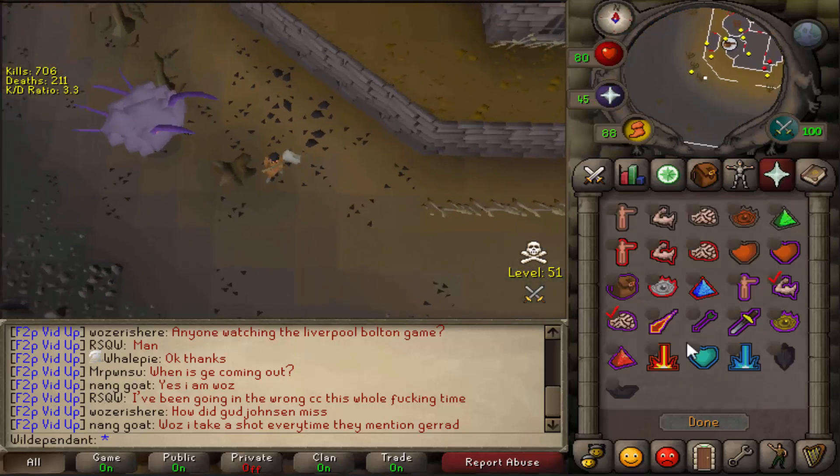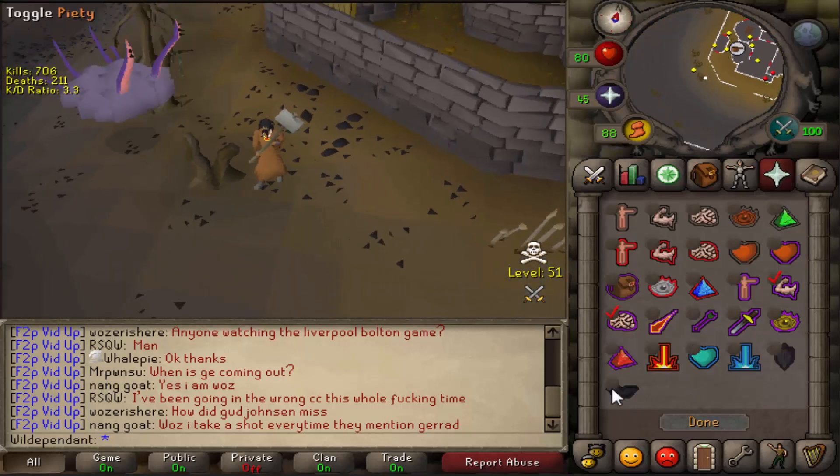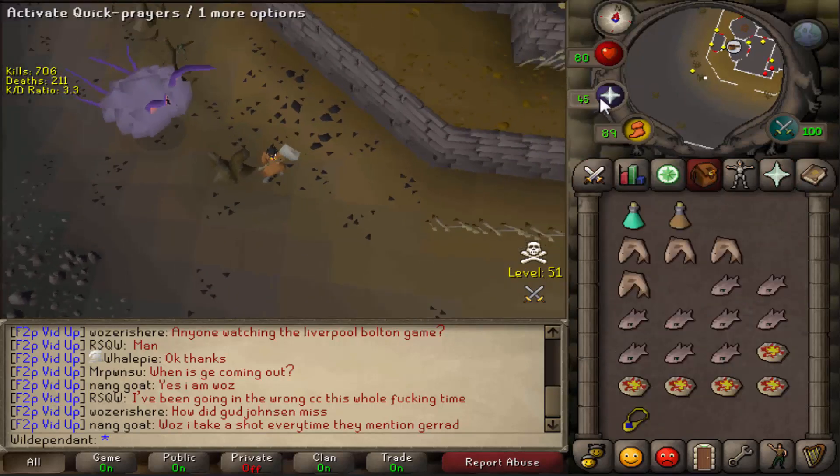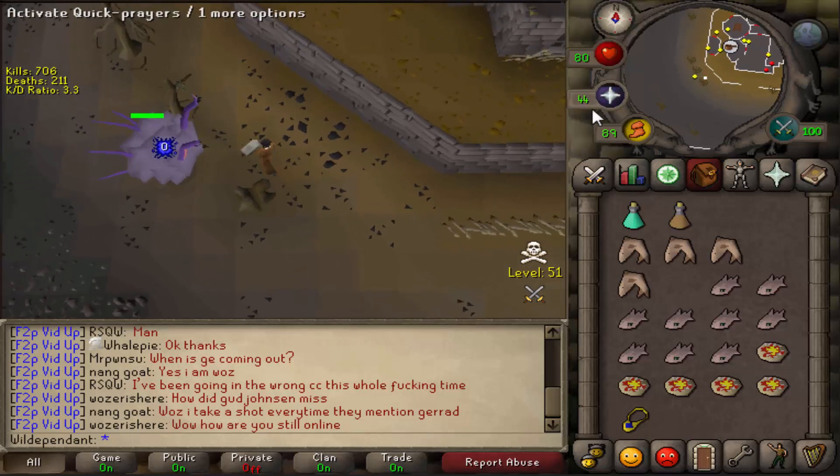You've got to make sure it's stuck behind this tree trunk and then you set your quick prayers up. Obviously you're going to bring better gear than this — you can bring a godsword, a whip, or whatever. As long as you're three-iteming you're not going to lose much if you get PKed.